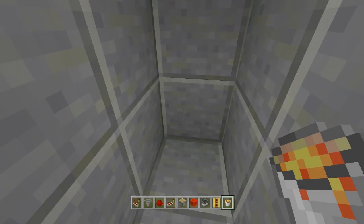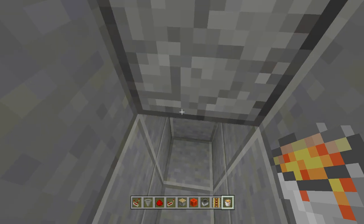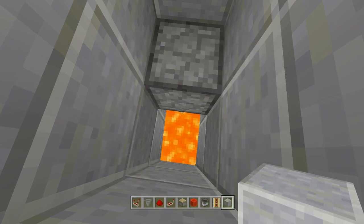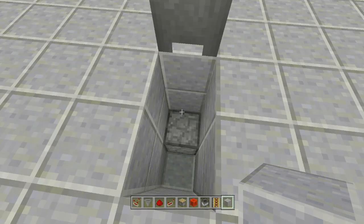Take out a lava bucket and fill the bottom. If you don't want to use lava you can use a cactus, but then you'll have to dig down one more block. Place a block right here to make sure the lava isn't running — and there we go.